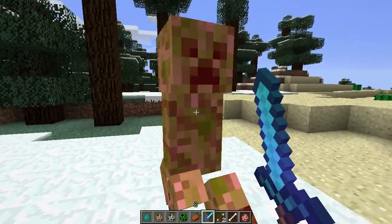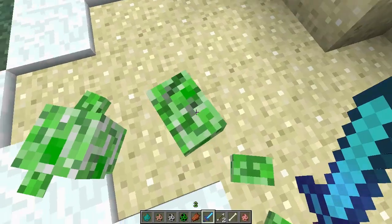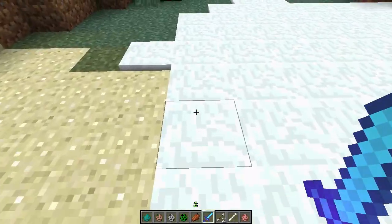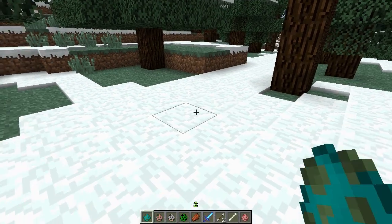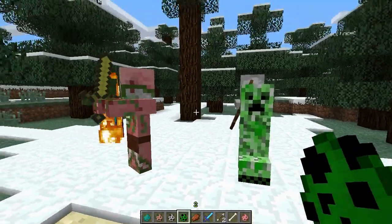Finally, it works with the famous creepers. We can kill him real fast — he almost blew up on me there! There you go, you have all the creeper body parts. It's only about six parts per mob.